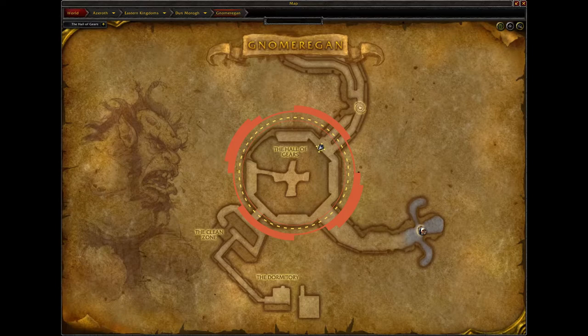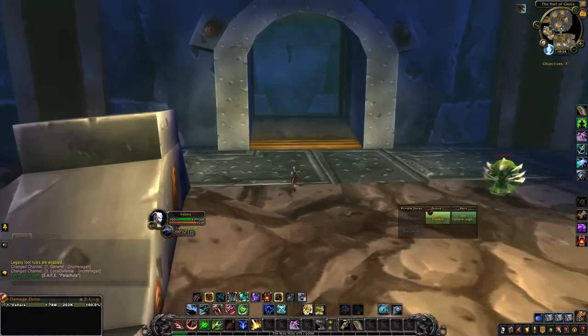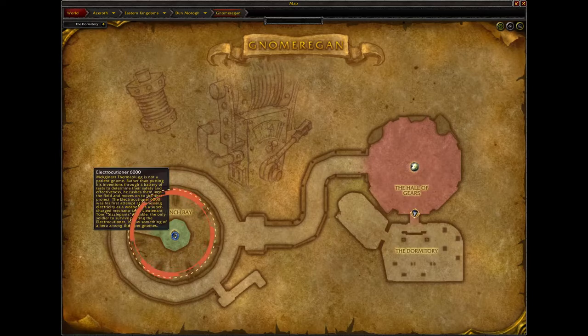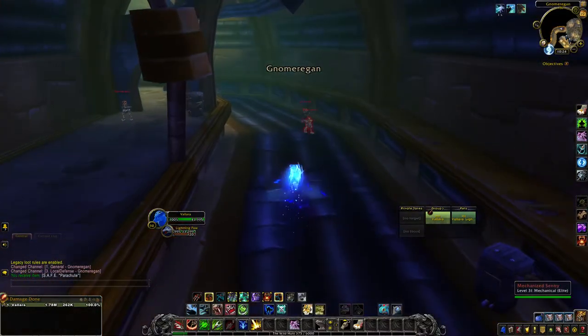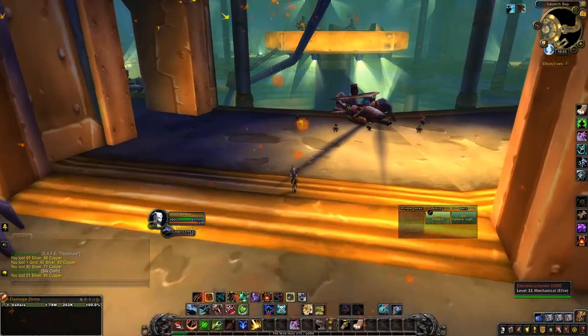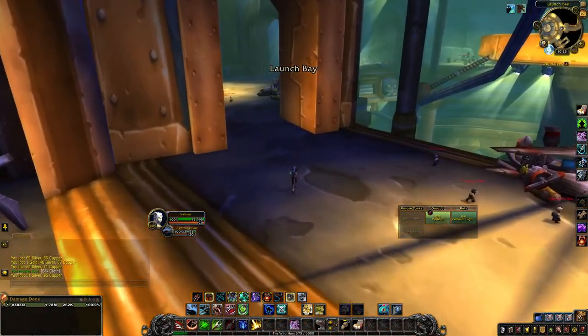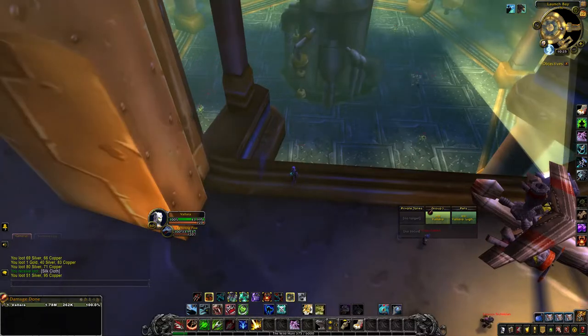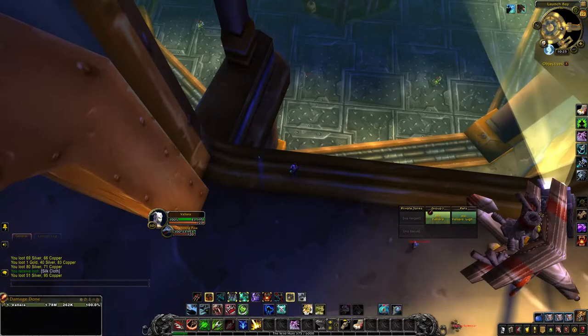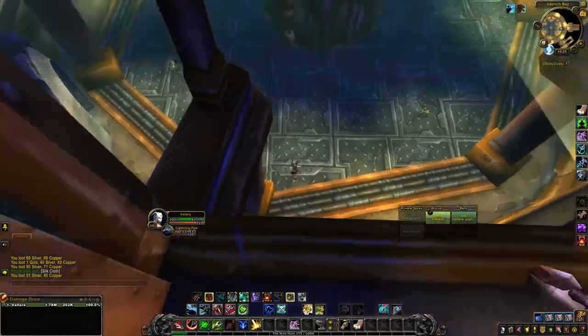When you jump down, make sure you open your bag to find your parachute first so you don't take fall damage — though you won't die if you skip it. Once you're down, head over to this location. The map changes once you jump down, so make your way over to the launch bay. Once you've reached the launch bay, jump on down and hit M to check your map, as it will change again.